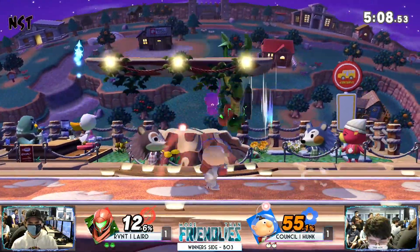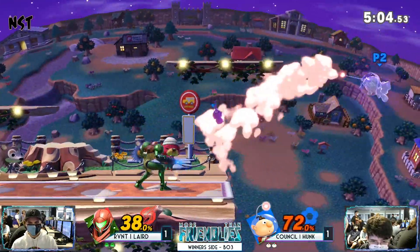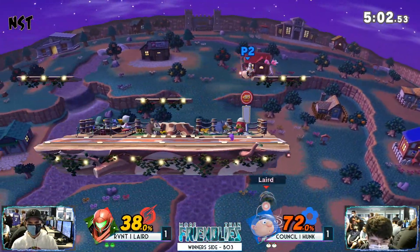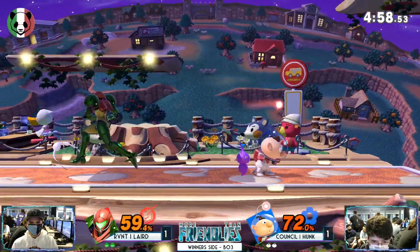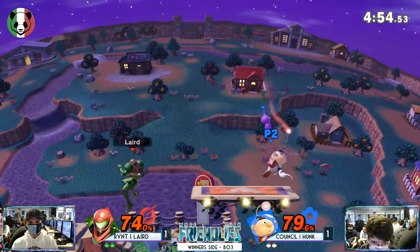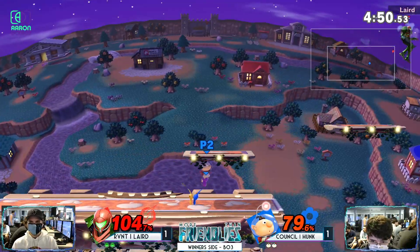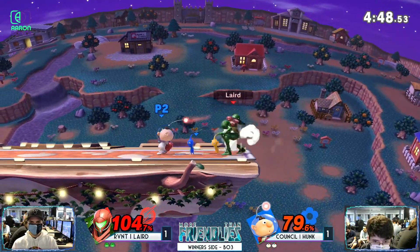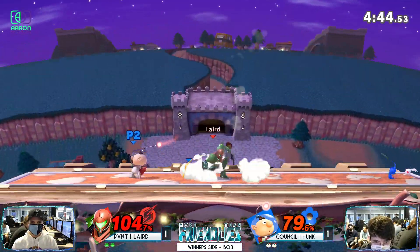Look at the percentage — oh my god, he had the purple Pikmin. He made a mistake though — landed too early and ended up getting down thrown. Not much damage but it's okay. He's got double purple and the white — oh, the white just put it in. Get the white off you, what are you doing? Oh my God — that was almost it. That was good DI, and the fact that Samus is kind of heavy. That suit is definitely putting in some work for her.